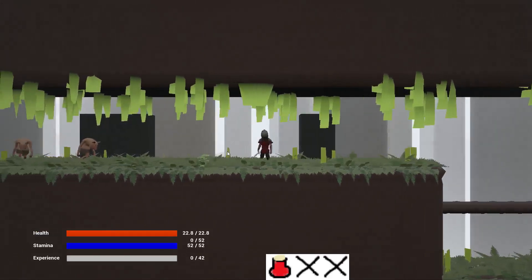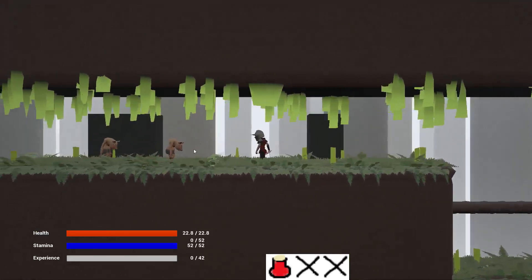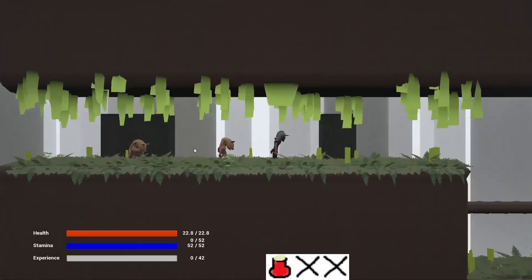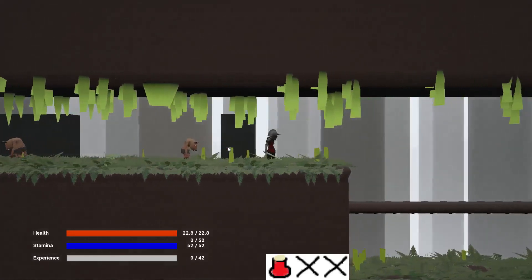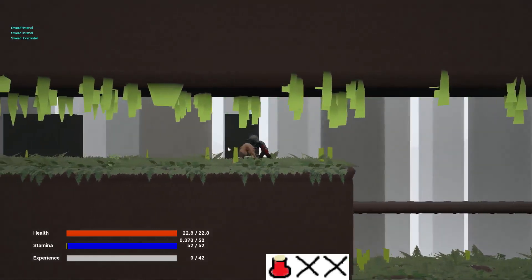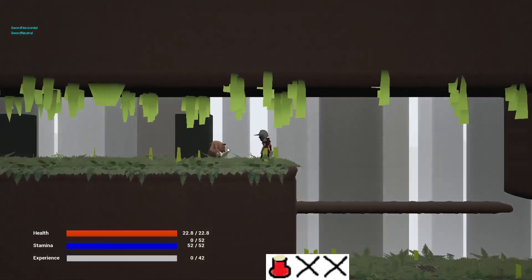One of the major features in Bellringer is the combat, and I'm going to demonstrate it on this pig enemy, also known as swine man. Early in the game they will be one of the common enemies that you will encounter. I have my standard attack, but I can also perform special moves by entering specific button combinations, like down down and then attack.